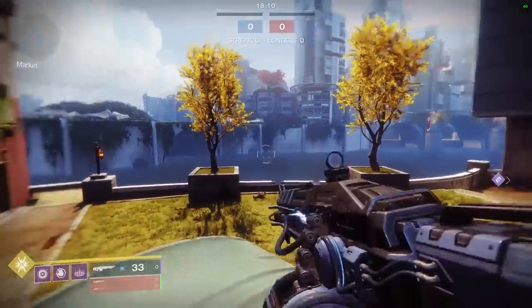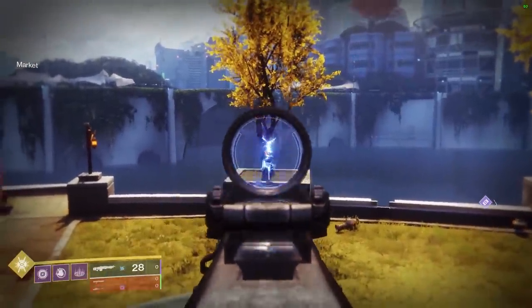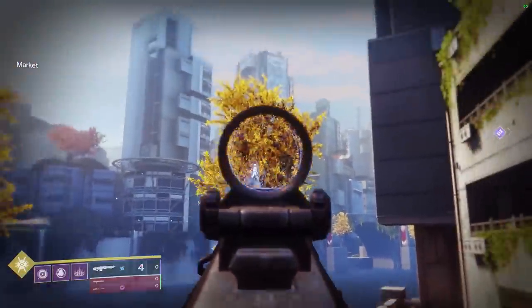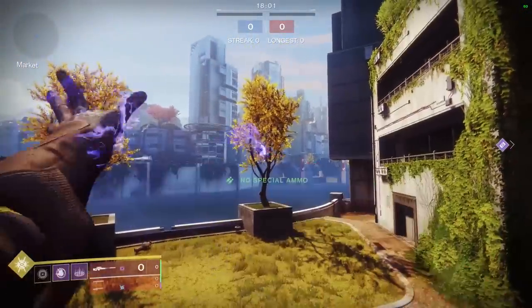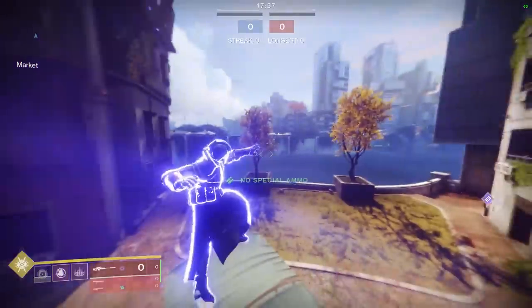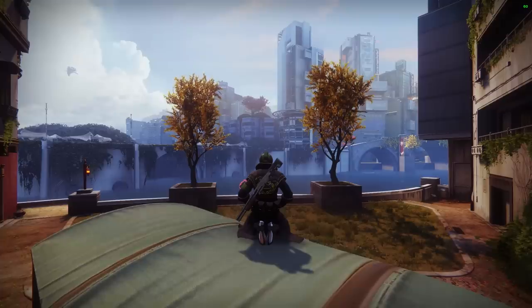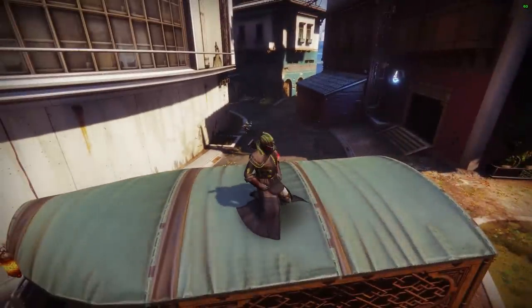The trees at numbers two and three are both trees on the Midtown map, and are special trees because they're both impervious to bullets, grenades, and space magic Johnson. These would be perfect trees to hide behind during a nuclear apocalypse, especially compared to hiding under desks. I'd like to see some grass survive a Nova Bomb.